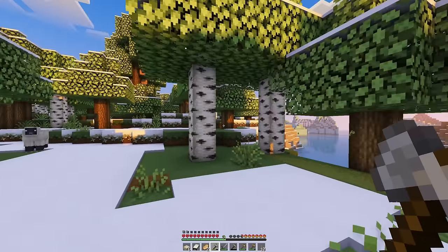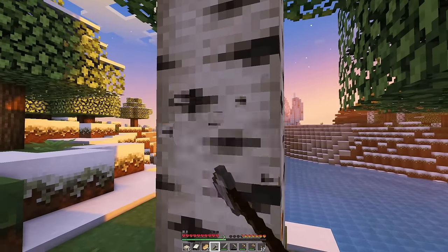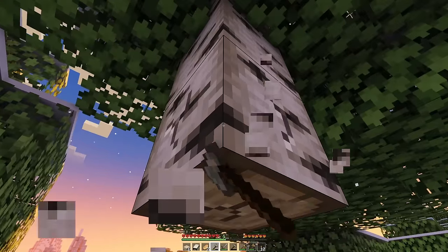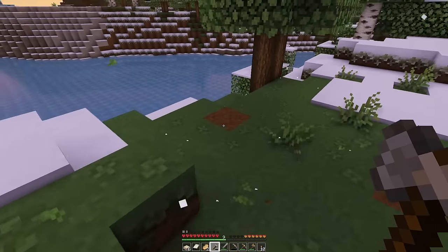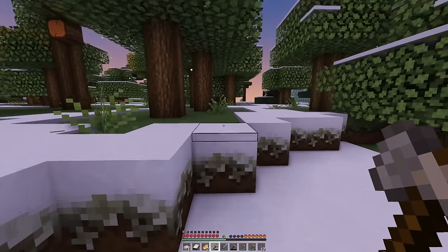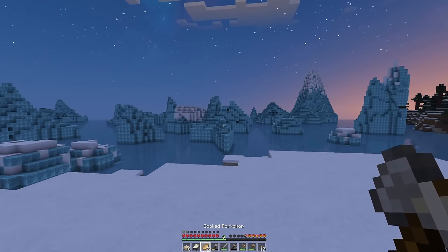Oh we'll need glass as well — sand. My PC does this frame drop thing, especially when new chunks are rendering for the first time. My graphics card is decent so I don't know — I don't know enough about computers. Oh look at how beautiful this is — the sky and the ice, all the blue colours. It goes together so pretty.